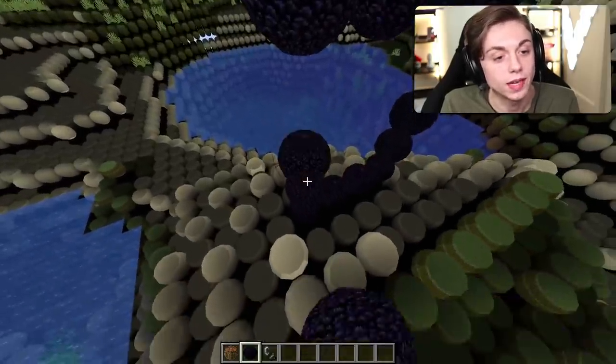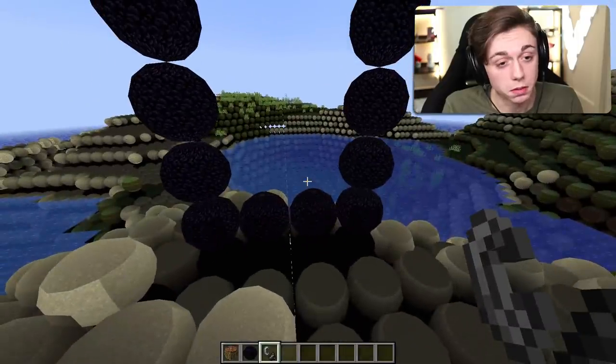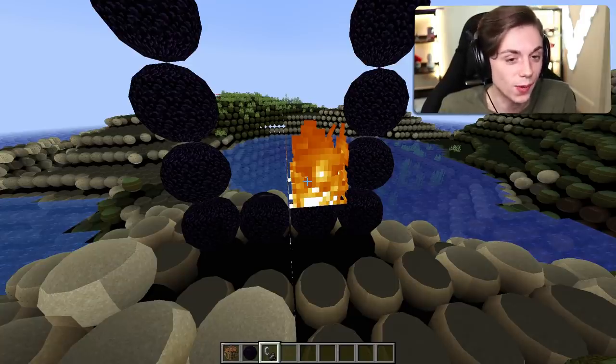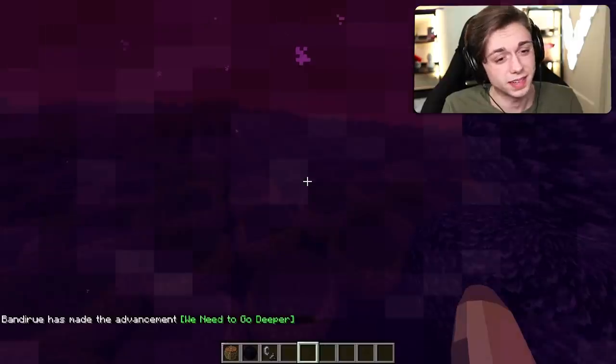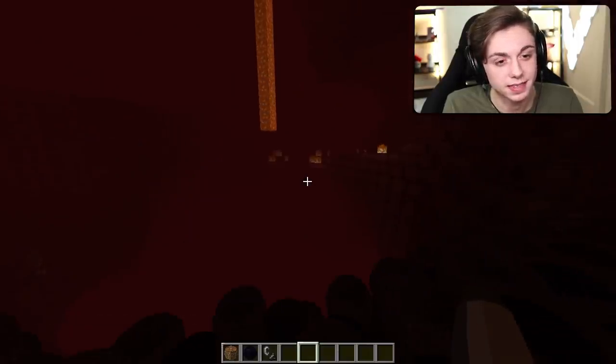I'm about to get my brother on so we can capture his reaction to the circle world, but before that — the fire's still square! We found something that's still square. The portal doesn't look that different, unfortunately. But the nether — I feel like the nether's going to look a little different. Oh my God, this is disgusting. I can't even see anything because the render distance has to be so short. Yeah, this is a lag fest — I don't like this, I'm going back.